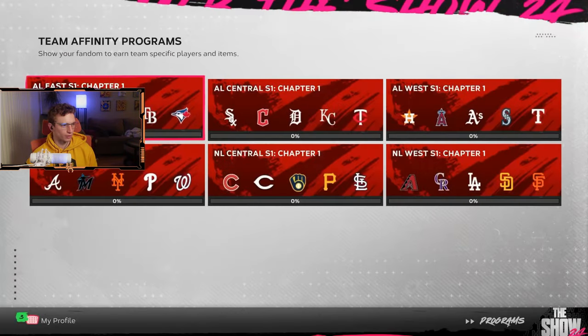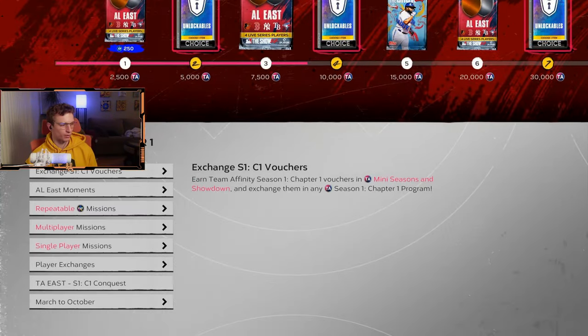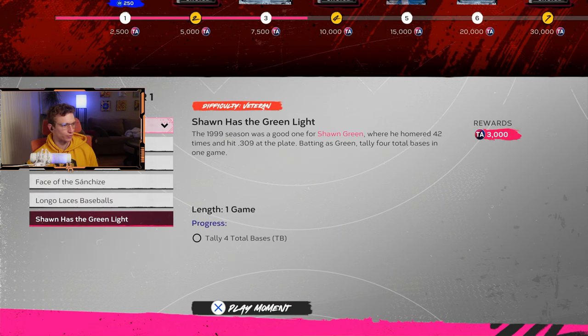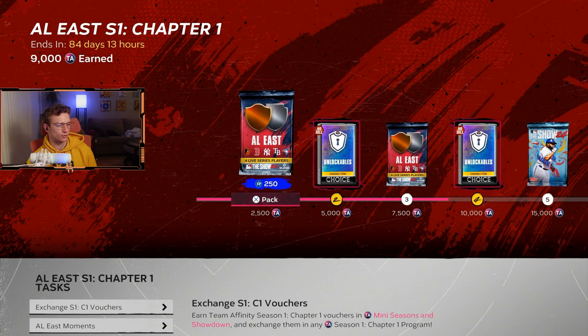The fastest way to go through Team Affinity: there's one for each division, so pick any division you want. As you go through the XP path, start with the moments and go through each one — however many there are. There will be more in later seasons, but right now there are only five. You're going to get a pack at the very first item on the XP path — those are live series players from that division.